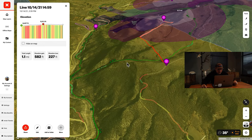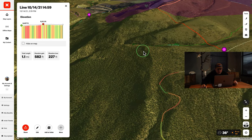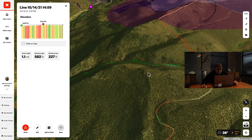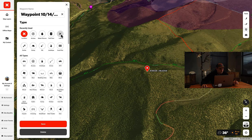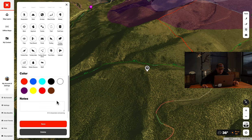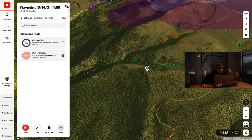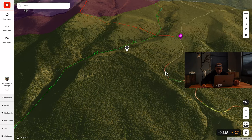Coming from the other access point is 1.1 miles - three tenths of a mile longer and about 600 feet of elevation gain. So if I was going to access this area, I'd probably try to come in from the BLM in the neighboring unit and come across here. You could actually come in and hike and sit on this knob here, which would be a pretty good glassing point to glass this area if you come in two or three days early. I like to make my glassing areas white waypoints to keep them organized.